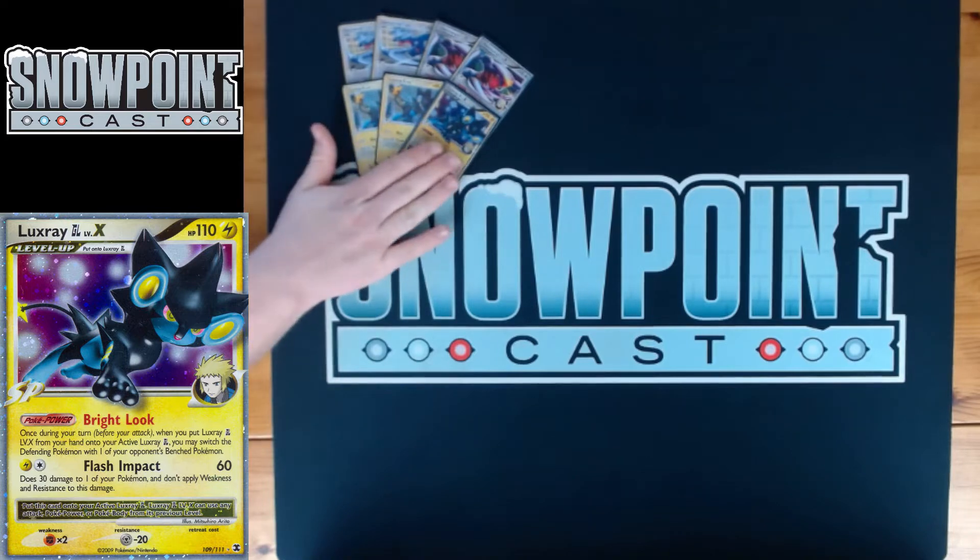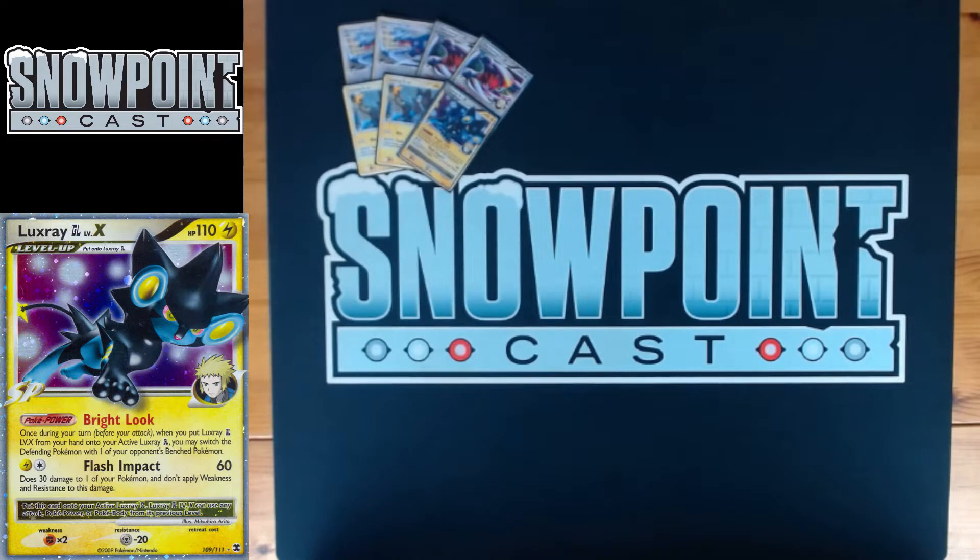Flash Impact does 60 Lightning Colorless, and then you do 30 damage to one of your own Pokemon — weakness and resistance don't apply. This has synergy with Garchomp's Healing Breath, since you're damaging your own board. Bronzong also damages itself when you move energy, so being able to Garchomp heal it off is nice. If you have the opportunity, put the Flash Impact ping on something you're going to Poke-Turn next turn.